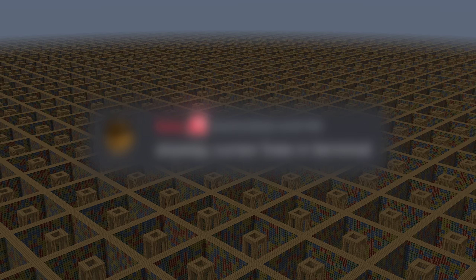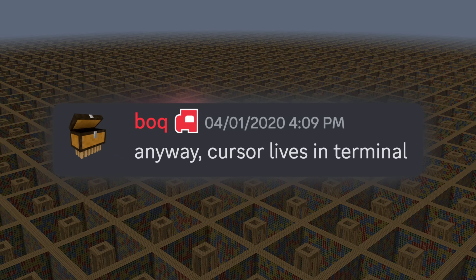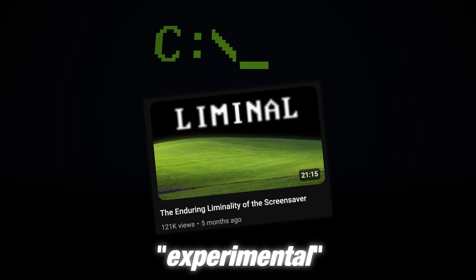The mystery of the cursor block is solved soon after the discovery of the library. Bok sends a message saying that the cursor lives in the terminal. Warping there takes us to a giant version of the MS-DOS terminal, with the cursor blinking in place. Unfortunately it's not functional, but it's cool nonetheless. This is a throwback to one of the creator's more experimental videos about old screensavers.